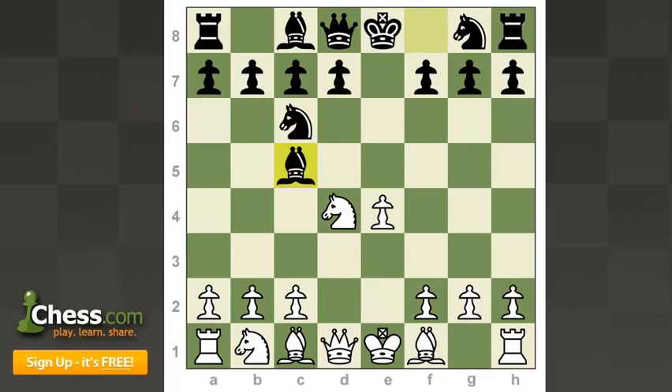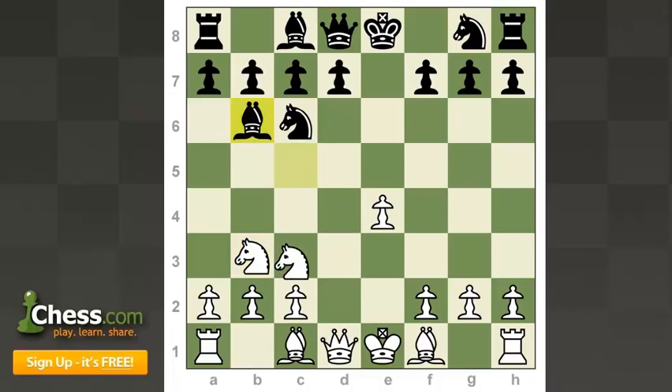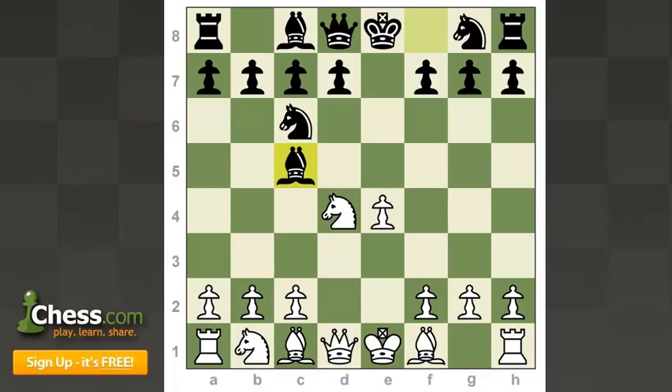A more recent try for White, rather than Knight takes c6 or Bishop e3, is the interesting move Knight b3, which voluntarily moves the piece twice in the opening. But White has the idea of developing the queenside rather quickly — the Bishop coming to e3 or g5 — and even castling long. If you are really considering making the Scotch game your repertoire, I would recommend looking into that variation.